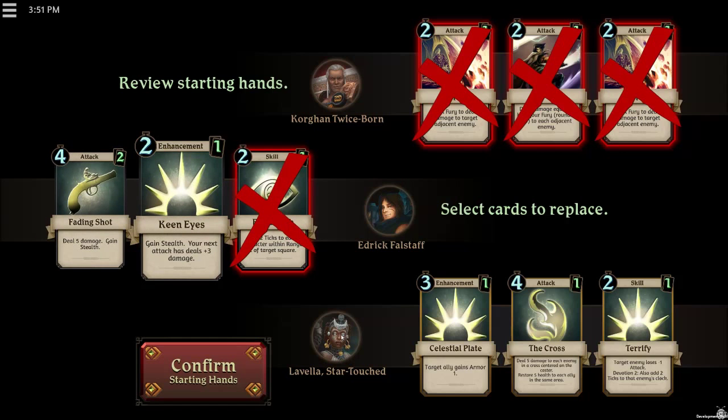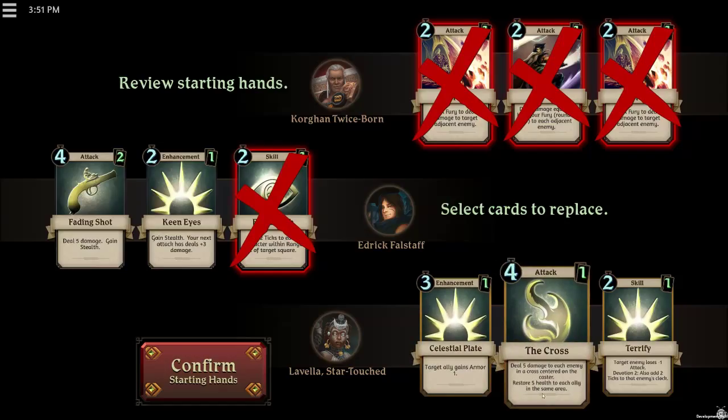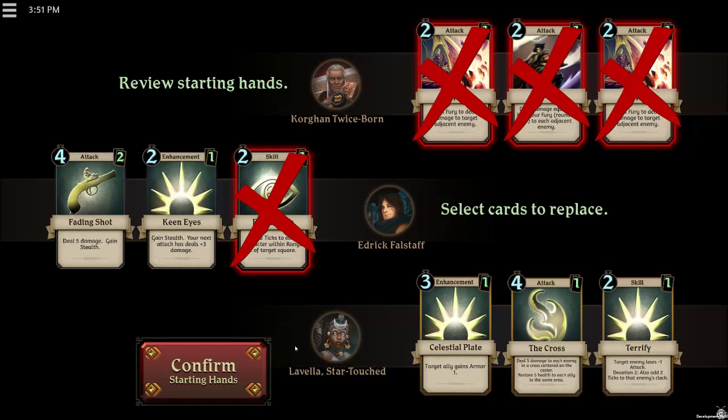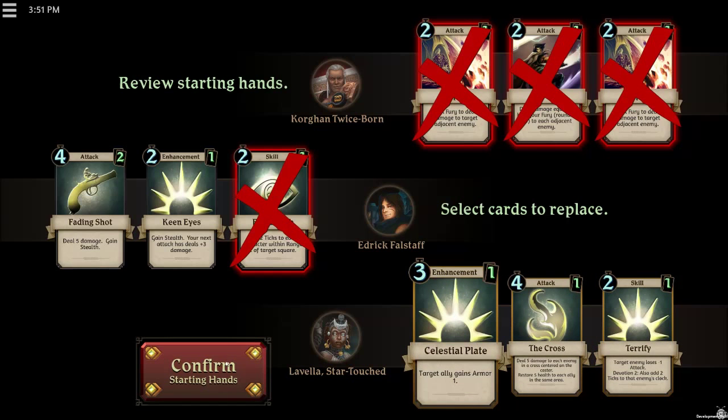Next is Lavor Startus, which is the healer. She can gain armor. There's one interesting mechanic that takes positioning into account — because anybody in this cross pattern, if it's an enemy it gets hurt, if it's your guy it gets healed. The devotion mechanic starts from our devotion, and sometimes each of these cards can use it. We're going to keep those for her and confirm to start.